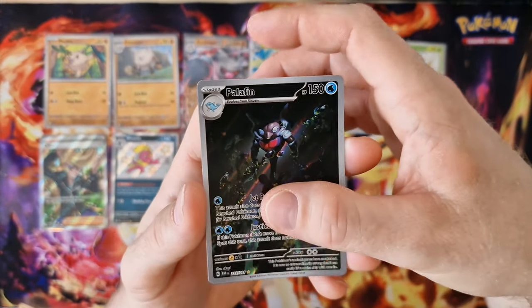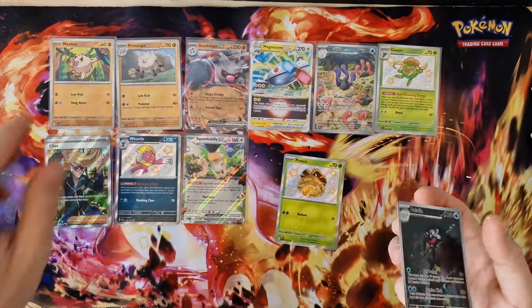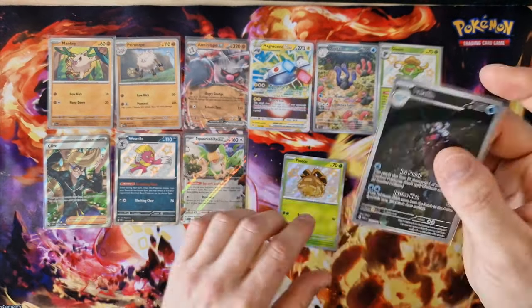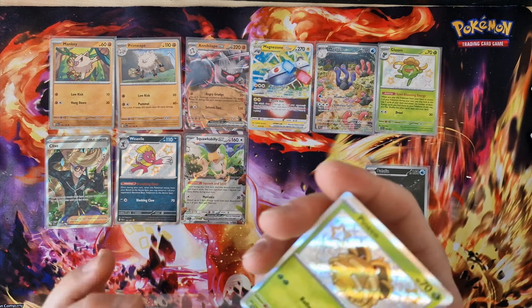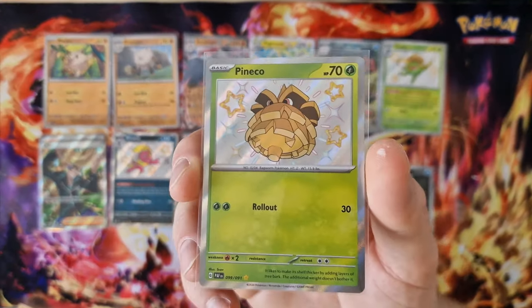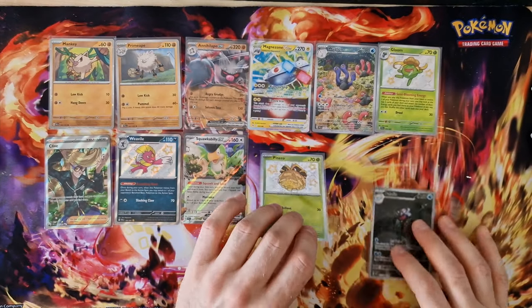Palafin, okay. Last card — Professor Rosterch holo. Palafin I have twice, now it's the third or fourth. The same Pinnacle, but it's very nice.